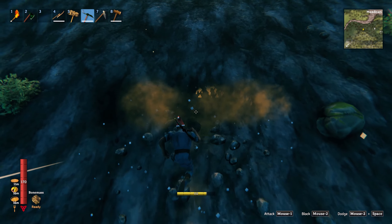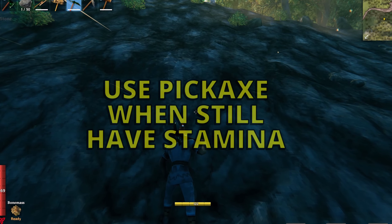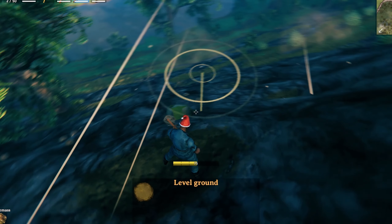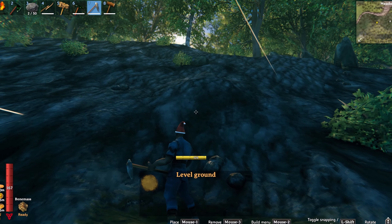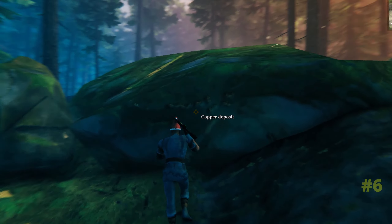In this game there ain't no mountain high enough that you can't climb. Just run up the side, grab your pickaxe, and you can whack a hole in it to make a little ridge to regen your stamina. If you want to save the durability on your pickaxe when going mining, just use your hoe instead - it will also level off the ground, making a nice quick shortcut.